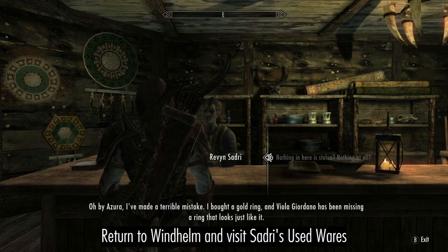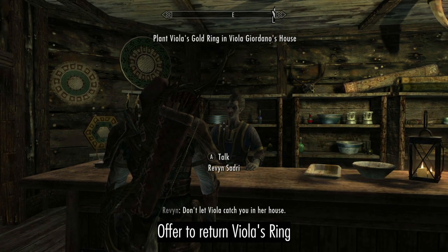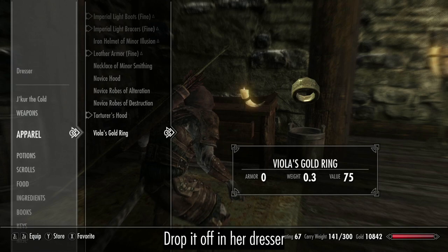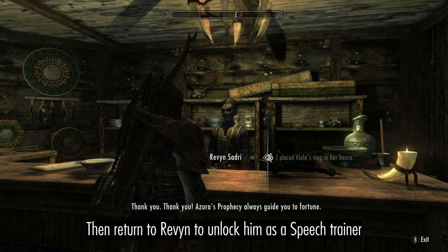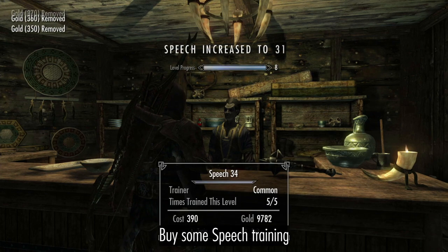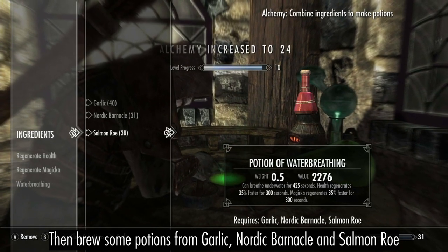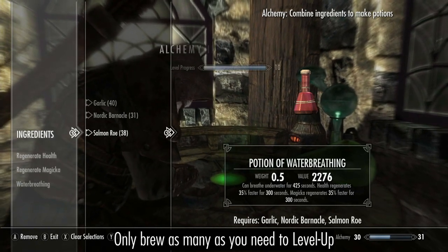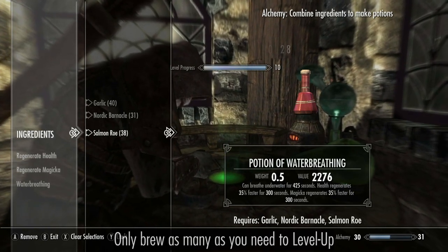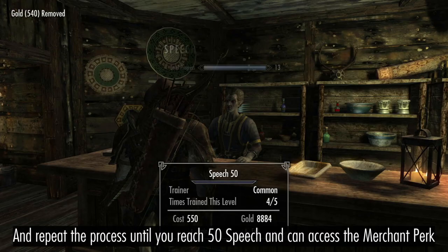Return to Windhelm and visit Revyn Sadri. Offer to help him, then return Viola's ring to access him as a Speech trainer. Buy some training, then brew potions from Garlic, Nordic Barnacle, and Salmon Roe to level up. Sell Revyn the potions for your money back. Then keep buying Speech training and making and selling potions until you reach 50 Speech and can access Miraak.